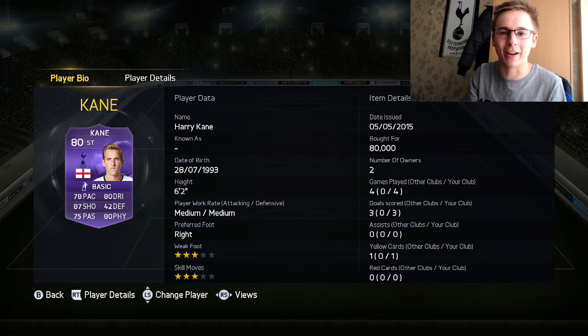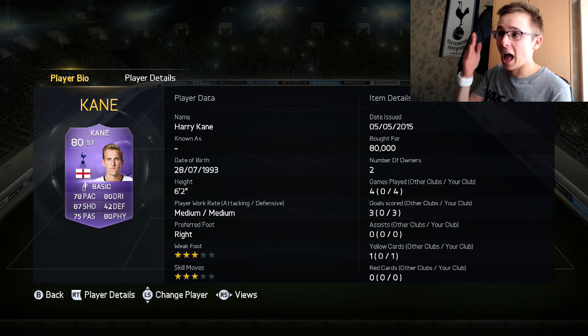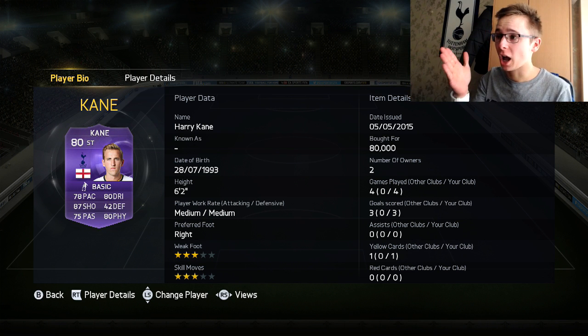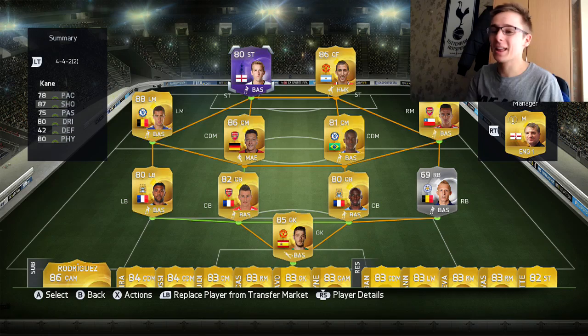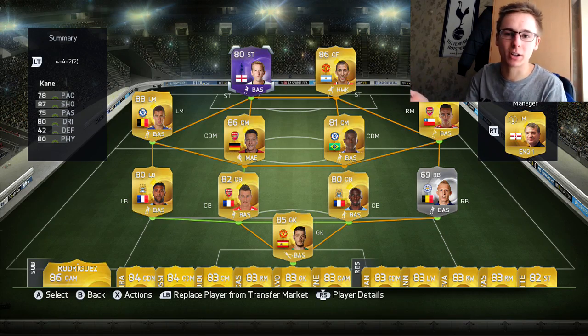I've been putting the stat cards on the normal Harry Kane to make him this good. 87 shots, 78 pace — that's still good, he was still reasonably quick anyway. And his Team of the Season card is going to be out of this world. That is the team I'm playing him in — it's not even my team, like I said, it's not my account.